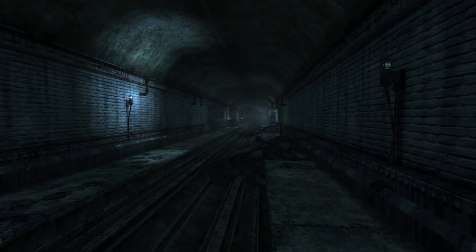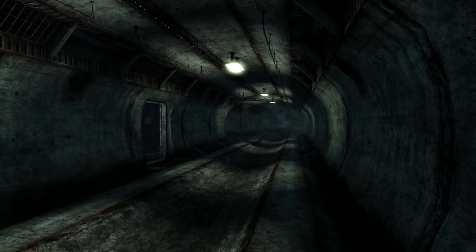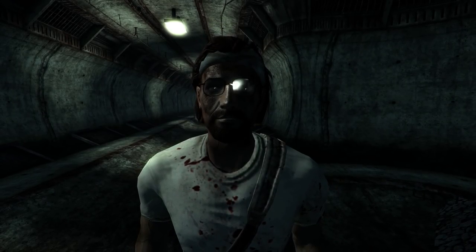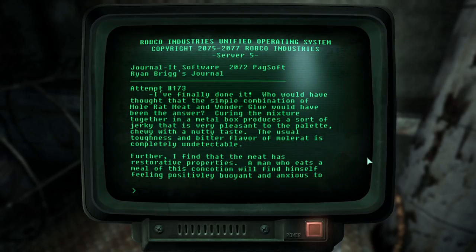Shoutout to Kyrosian Crane on the Discord server for suggesting this one. In Fallout 3, traveling through the Drury Street Metro, we can find the Drury Street Tunnels. This acts as the operating station for Ryan Brigg, a scientist acting as a raider who has been making jerky from mole rat meat and wonder glue. According to his terminal here, it makes the meat far more desirable. He has big plans to sell it around the Capital Wasteland too.